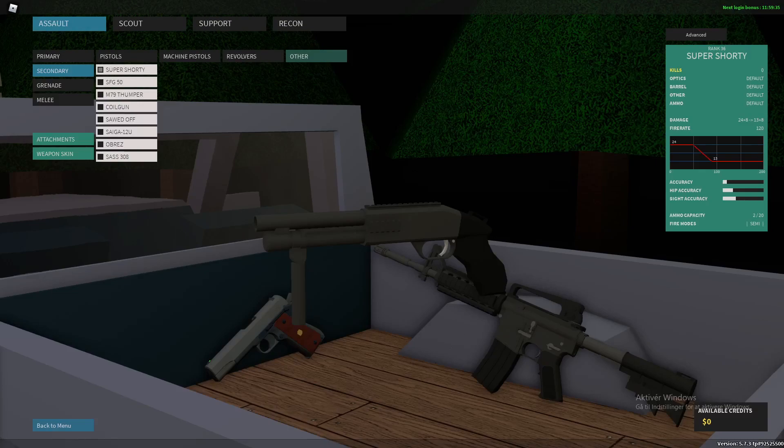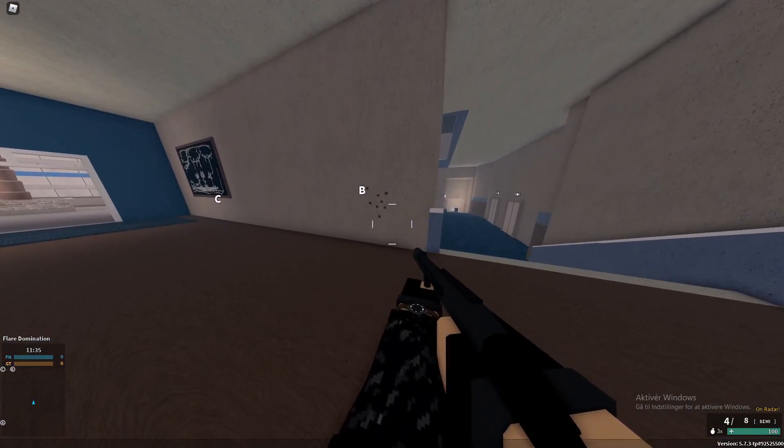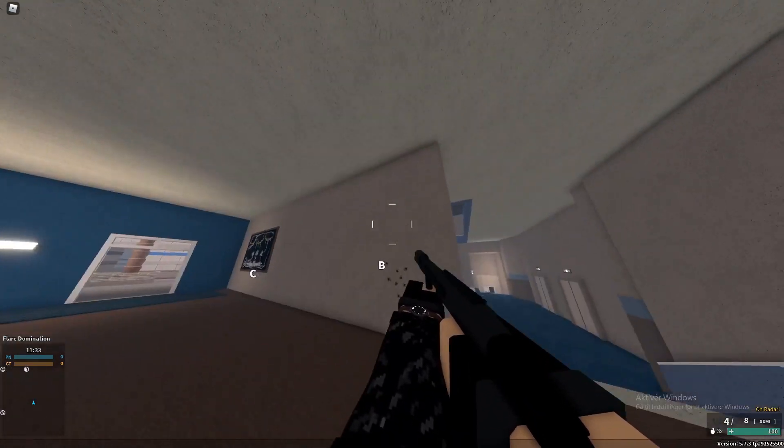First up, we have the Serbu, aka the Super Shorty, and the only way I can describe this thing is that it's literally just a reskinned Remington 870. The Serbu might as well just belong in the primary shotgun class, because it has stupidly good spread that can generally compete with most of the primary shotguns.